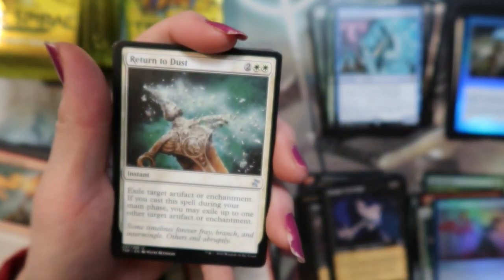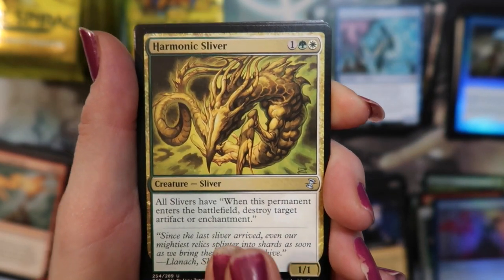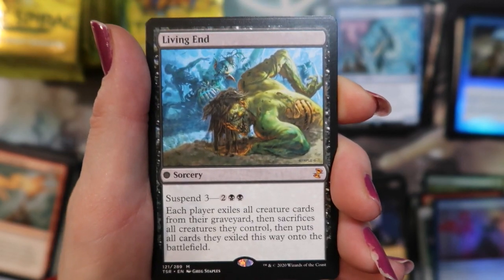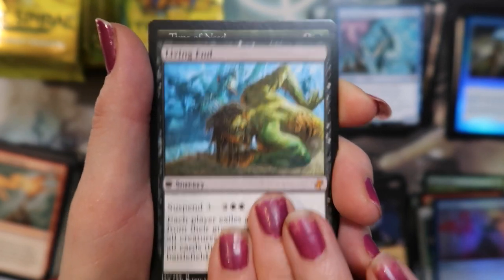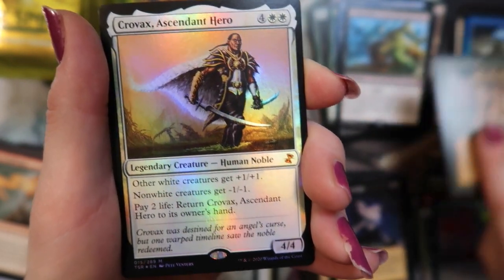Return to Dust. Harmonic Sliver. Imperiosaur. And Living End — another mythic, not horrible — and a Time of Need. And a foil Crovax. All right.